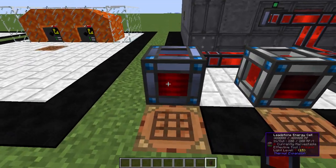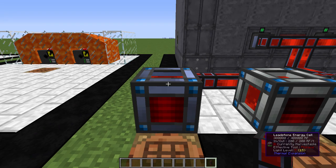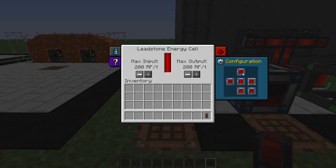Starting with the Leadstone Energy Cell — it holds 400,000 RF, with an in/out of 200 RF per tick. It is configurable; you tell it which side you want as input, output, or nothing — the yellow color means nothing attaches.